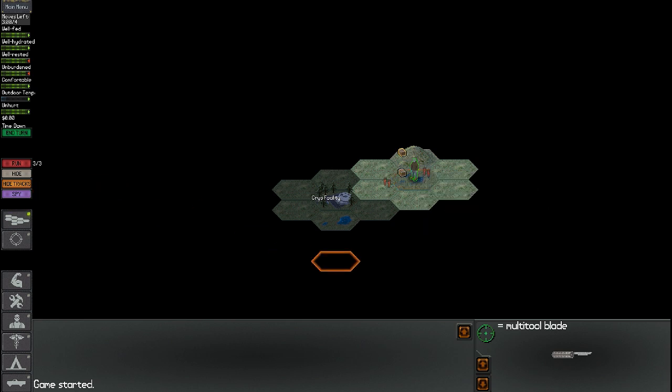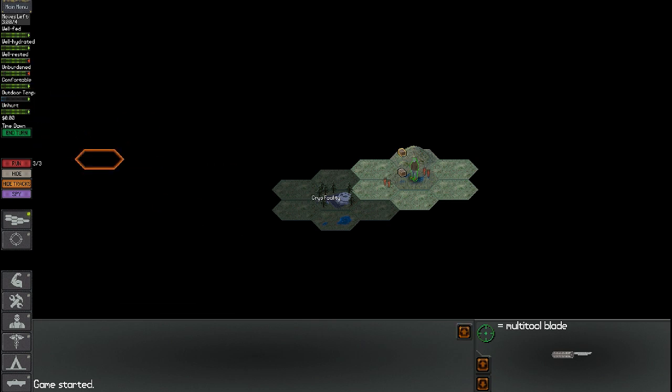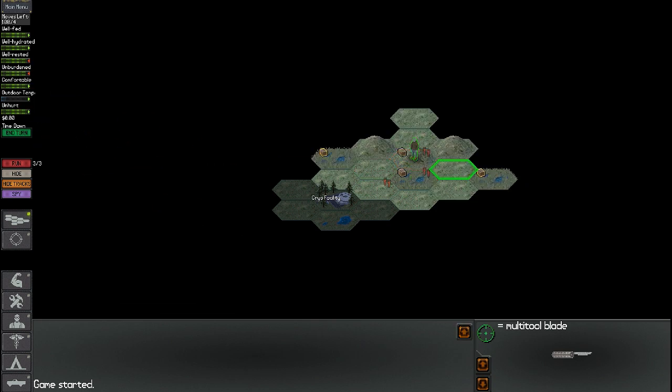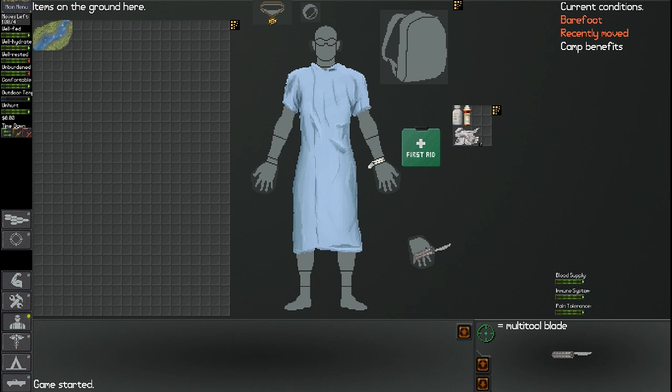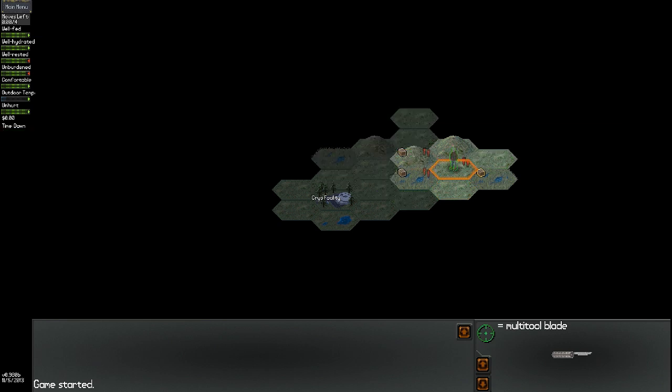Now we're in a situation where we're on the map. There's nothing around us, so let's continue to the next tile. There's a river — nothing for us to do here. Let's keep moving. We could hide our tracks but there's nobody really on foot behind us. This was our last move so we're moveless — we'll end our turn. There's going to be a man that comes after us.